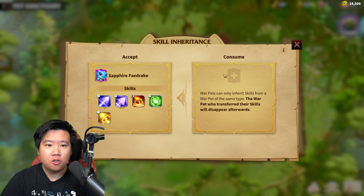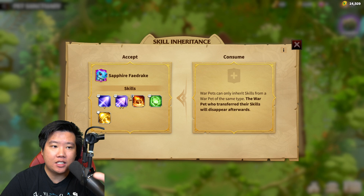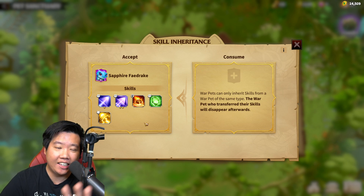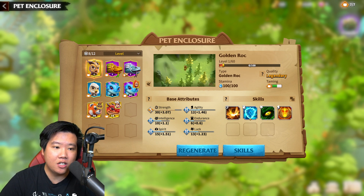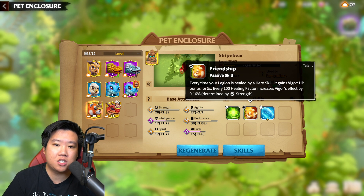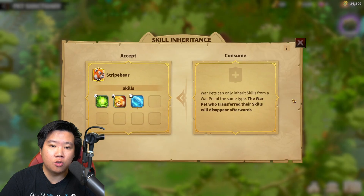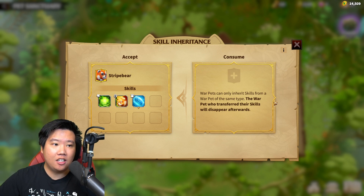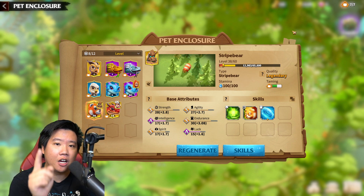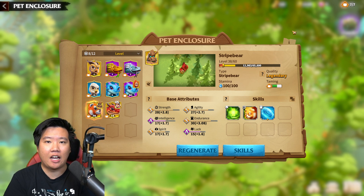You are going to keep the one on the left and consume the one on the right. What we have seen in the video is that we lost the entire skill from the one on the left side and transferred everything from the right. So if you have this Sapphire Frederick, you do not want to consume something to transfer into it when you have a very good skill. You want to find a legendary with a better attribute to transfer into. Smash like on the video — we spent money so you will have a good understanding so that you don't have to waste and make mistakes within the game. I love you guys, God bless, I'll see you again next time.